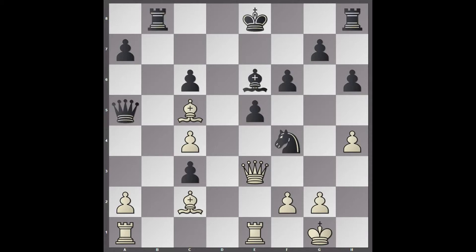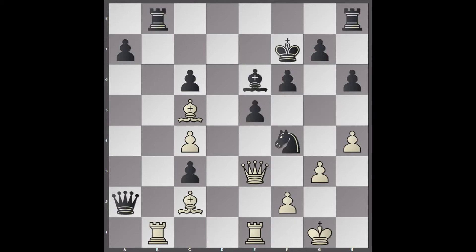h4. Queen to a5. Rook to b1. King to f7. g3 — and it does look very powerful for white here. With the two bishops, the black king looks very poor.